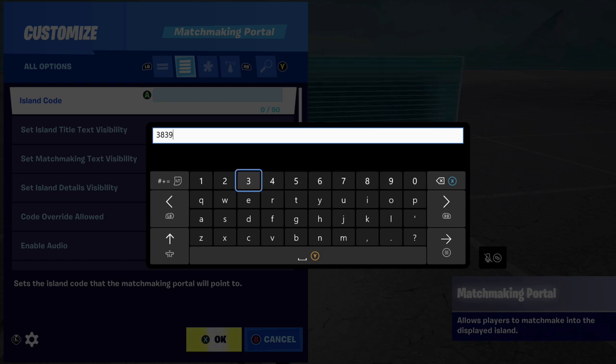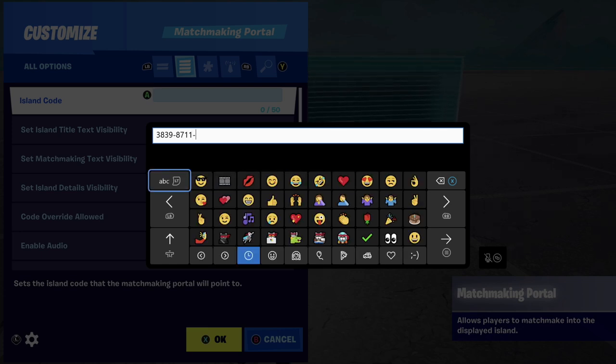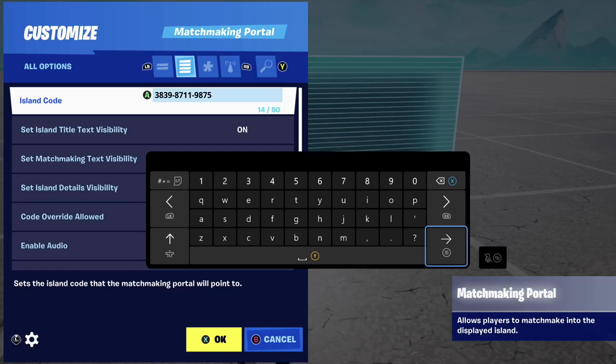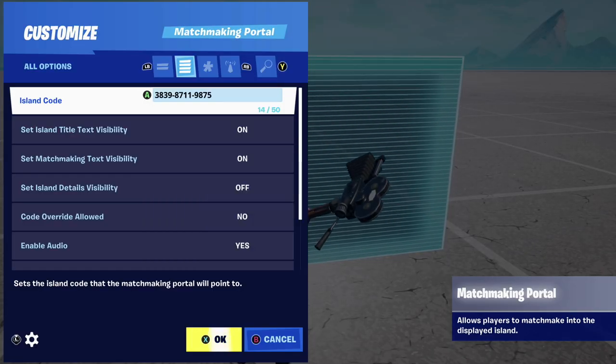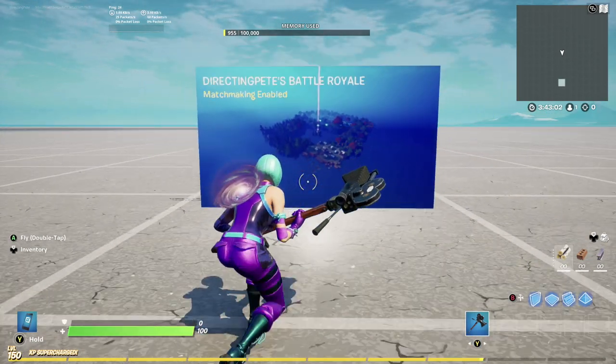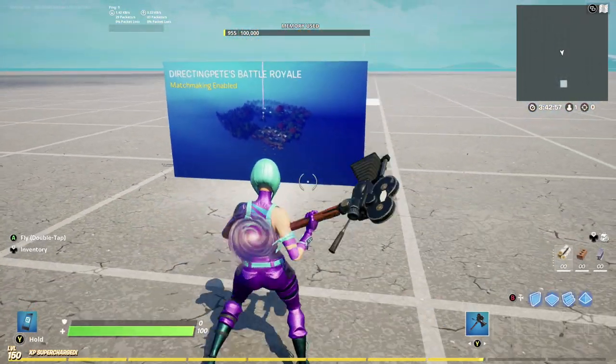The first thing you need to do is figure out a code and put it in. I am a creator, so I have a few maps. I'm going to use my battle royale map in this example. One thing I noted: if you do not put the dashes in, it will not work. You do need to put the dashes in for the code to work. So you see there — 3839-8711-9875 — which is my BR map. Make sure to check it out.